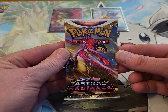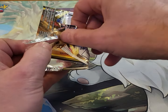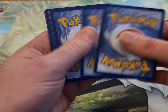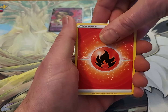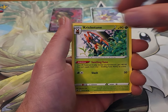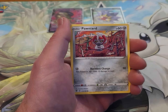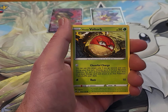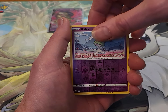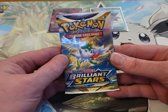We got another Astral Radiance. Let's see how we do. We got a white bordered code card — that's usually not a good sign. We got an Energy, a Golduck, Super Effective Glasses, a Kricketune, a Hippopotamus, a Cyndaquil, a Ponard, a Hisuian Growlithe, a Hisuian Voltorb. The Reverse is a Ralts, and the Rare is a Rapidash — non-holo rare.